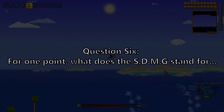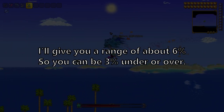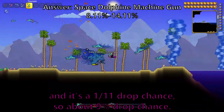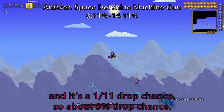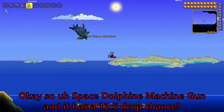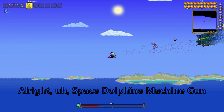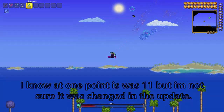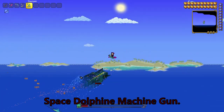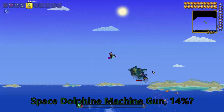Question 6. For one point, what does the SDMG stand for? And for an additional point, what is its PC drop chance? I'll give you a range of about 6%, so you can be 3% under or over. It stands for Space Dolphin Machine Gun, and it's a 1 in 11 drop chance, so about 9% drop chance. Space Dolphin Machine Gun, and it has a 12.5% drop chance? Is it the Super Dolphin Machine Gun? 0.2%? Space Dolphin Machine Gun — I know at one point it was 11 but I'm not sure if it was changed. I'll stick with 11. Space Dolphin Machine Gun, drops with a chance of 11%. Space Dolphin Machine Gun, 14%.